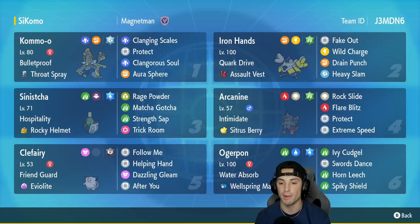In our final slot is Wellspring Ogerpon, which I've only showcased the Fire Ogerpon on the channel, so this will be cool. It has Ivy Cudgel alongside Wood Hammer, Spiky Shield, and Horn Leech for a great move set. If you want to steal the team for yourself the code is in the top right-hand corner. Let's hop on that ladder and grab some wins with this Throat Spray Kommo-o team.